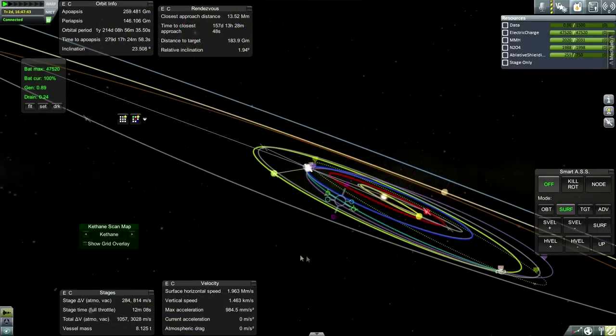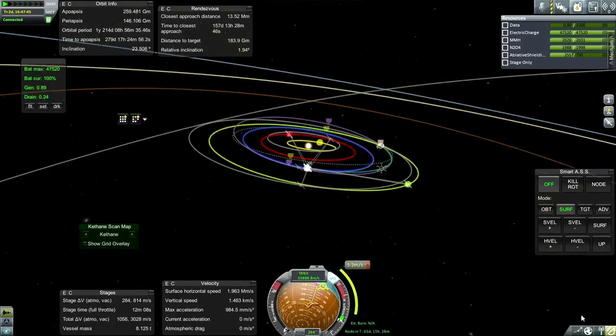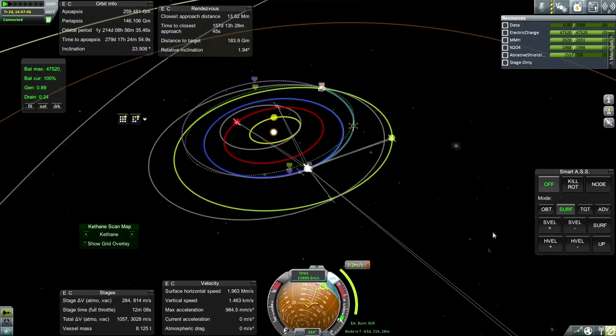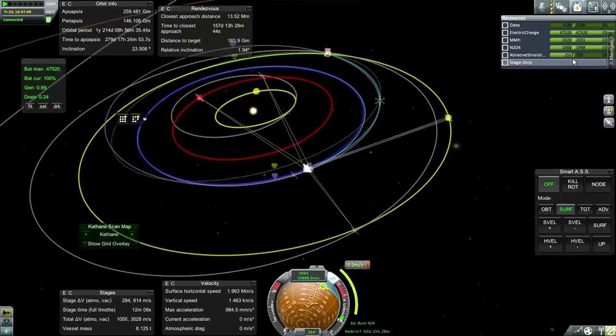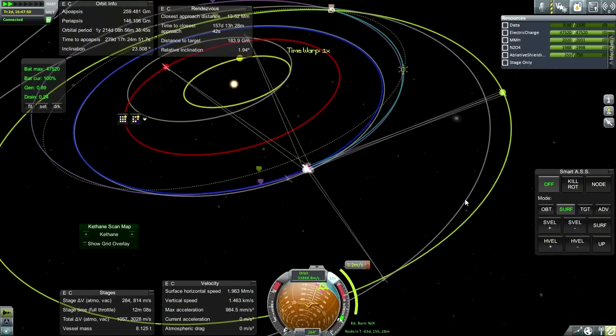That brings us below 1,000 kilometers - I'll take that. It only costs 3.2 meters per second in 63 days. Making sure that we're all good on all of our resources. Let's continue.